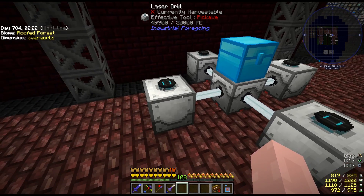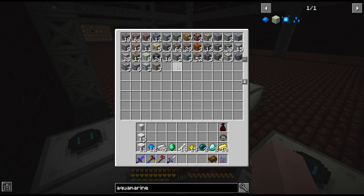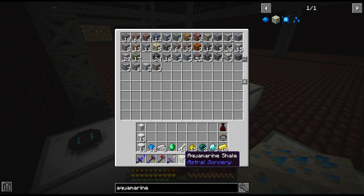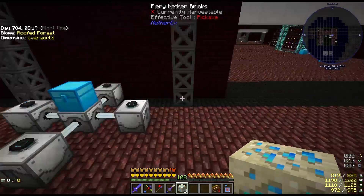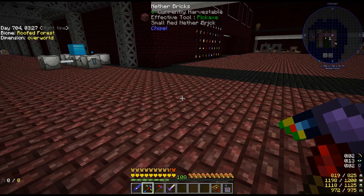I've made an Industrial Foregoing laser drill and laser base with four drills going into it with a bunch of red laser lenses. I'm using red lenses to increase the chances of getting redstone and most importantly destabilized redstone for a project later on. I'm also getting aquamarine shale out of it. Even with red lenses I'm still getting a good array of pretty much everything including the shale, so I'll keep it going.